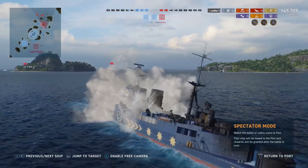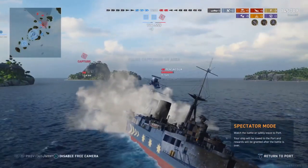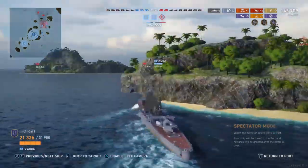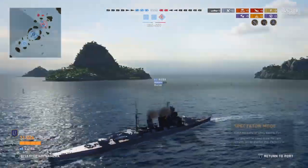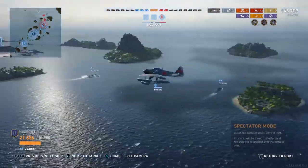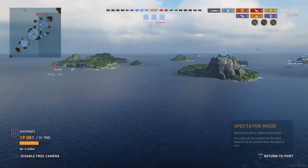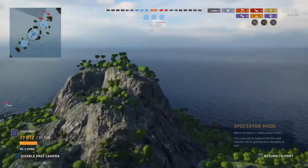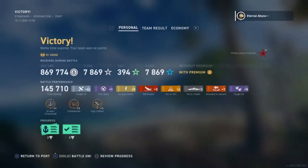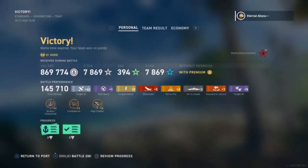This game does have 2 minutes and 15 seconds left, so I'll leave you with a bit of Colonel Bogey's March and catch you at the end screen. Here we are at the end screen and Eternal Abyss managed to get himself 145,000 damage with 62 hits on target, 3 citadels, and 2 fires. Securing himself 5 kills, 1 capture assist, 5 secondary hits, 9 incapacitations, plus shooting down an aircraft. Getting himself Kraken Unleashed, Confederate, and High Calibre — and the reason why he sent this in is because this was his 100th Kraken. Congratulations to Eternal Abyss for reaching that milestone.